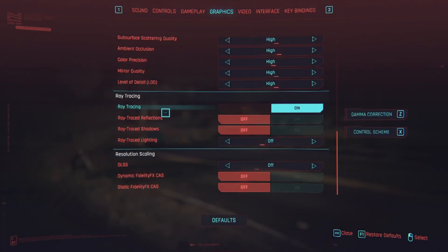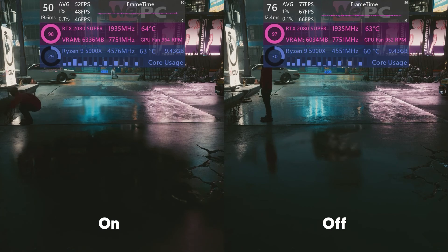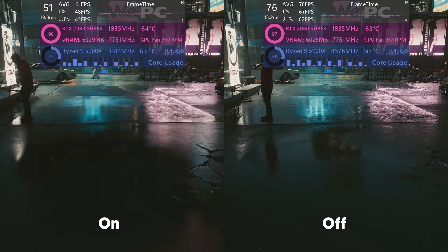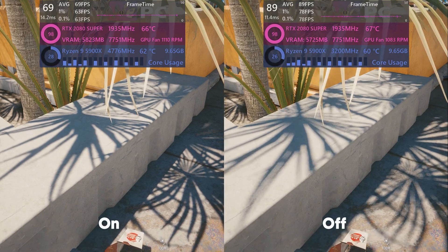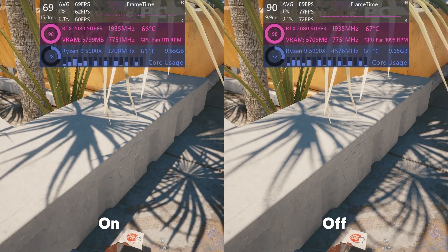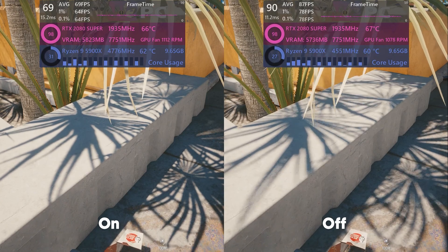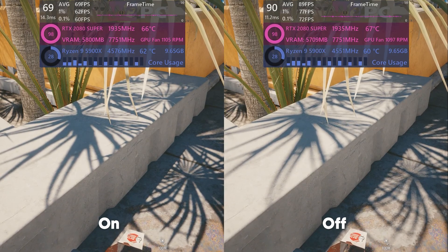We've now hit ray tracing territory. Ray tracing has a massive performance hit over off, providing more accurate real-time reflections over the static SSR map. Reflections are a massive part of Cyberpunk's aesthetic. Next, ray trace shadows: this option creates beautiful and accurate shadows based directly off the global illumination map, but it comes at a 25% FPS hit by enabling this feature. Although Cyberpunk's shadows can be lacking at times, a 25% FPS penalty is too harsh to justify enabling this option.